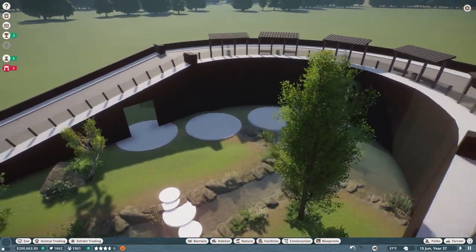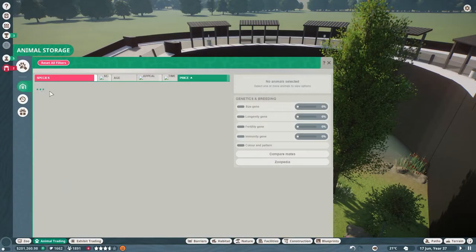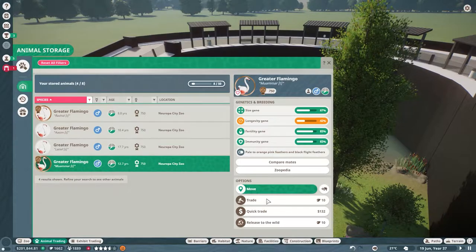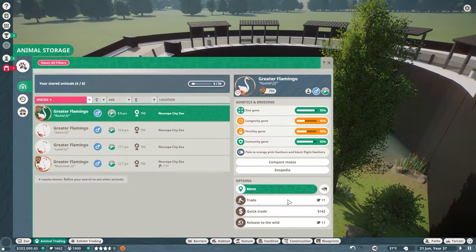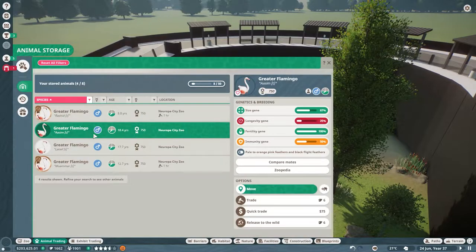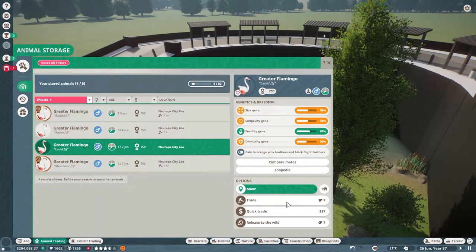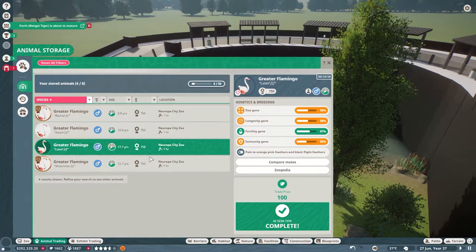I did put up our flamingos for trading again. They didn't get traded the first time — it looks like our gold flamingo got traded this time but nothing else did. I'm going to put all these guys up a little cheaper now: 200 for our bronze flamingos, and 100 for our regular flamingos. Just trying to get them traded and get that little bit of extra money. It's also about timing — whenever people are looking for them.